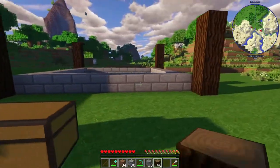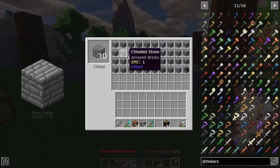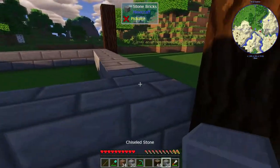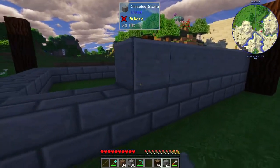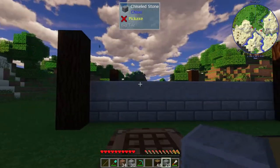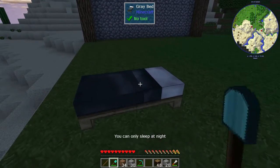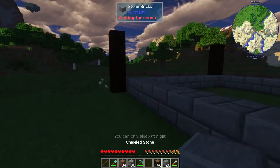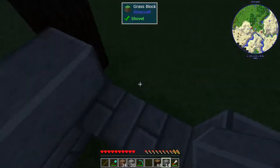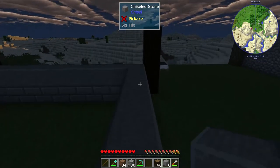Now that we have our first little layer of bricks, let's grab our chisel again. We're going to use the big tile right here. What I like about the big tile is when you drop it down, you'll notice that you will not see a line — it gives you that nice smooth feeling. We're just going to outline this area right here. It's getting a little bit dark; we don't want creepers sneaking up on us. Let me try to sleep right now.